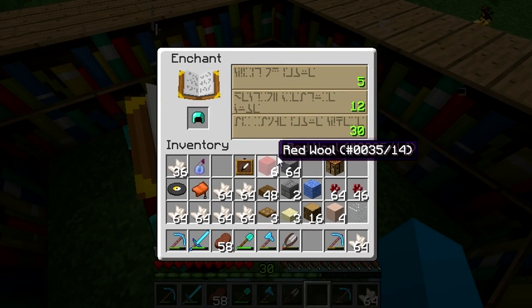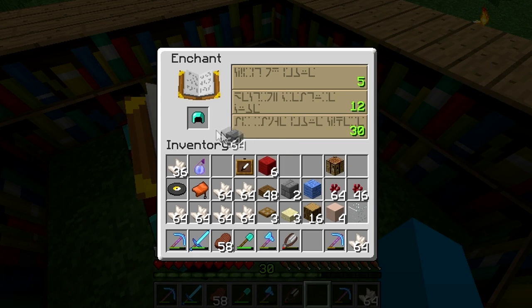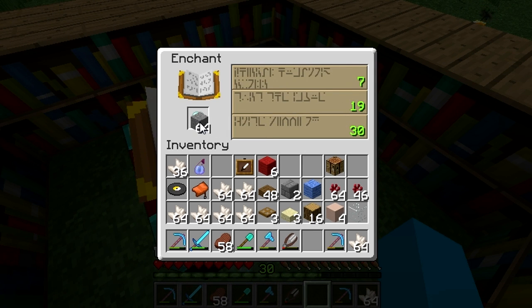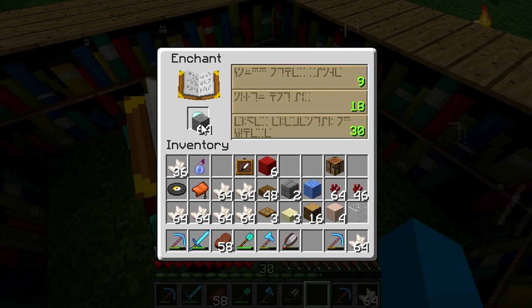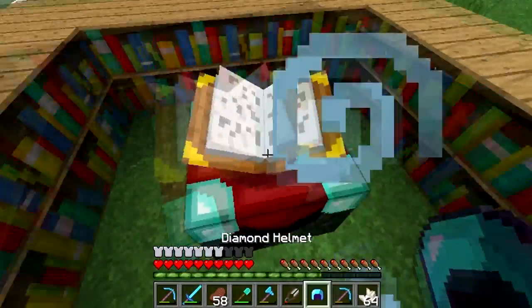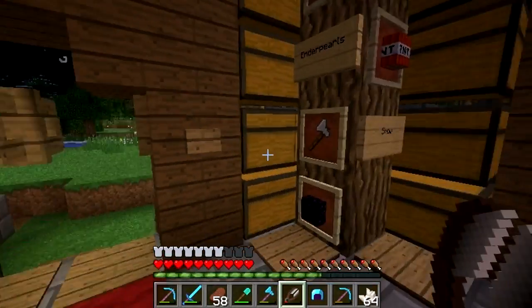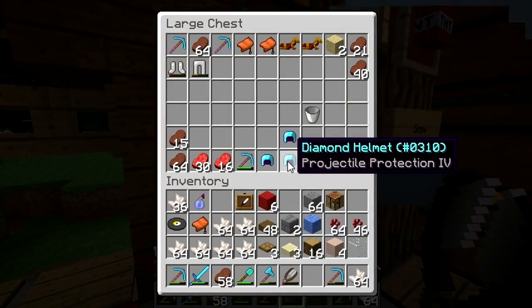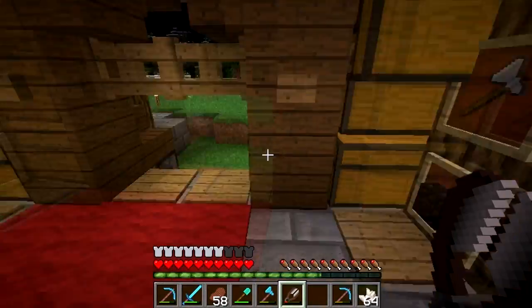How many times should I go? I want to grab one of those awesome corner signs, just down on the second line. That's the corner sign! Oh — I'm gonna get Aqua Infinity 1 and Fire Protection 4. Oh well, I'll just end up combining this helmet and try again. Let's place all this here — I need to fix my setup.